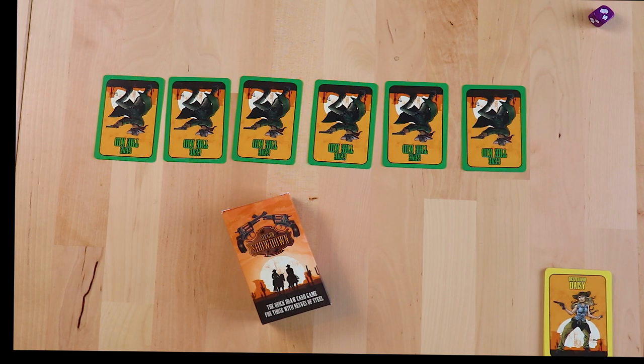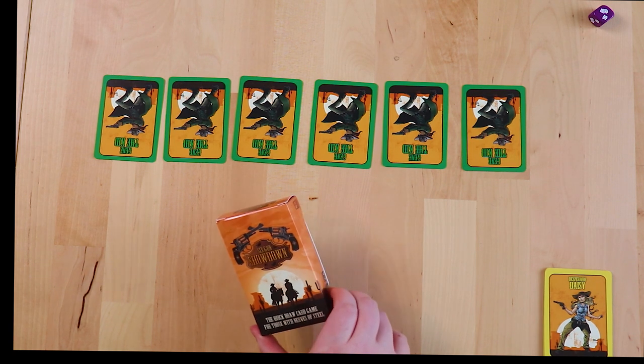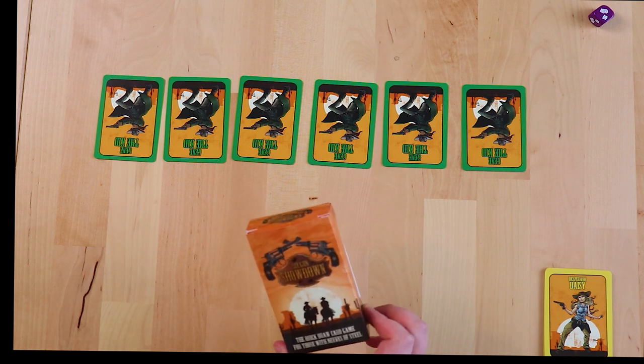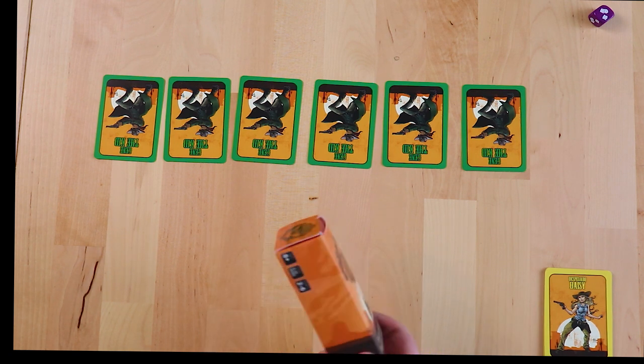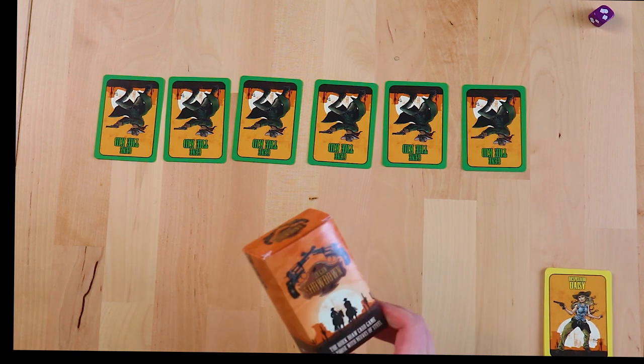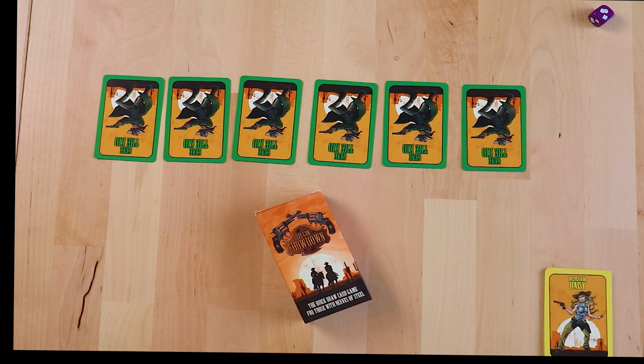Hello everybody and welcome to Board Game Inquisition, where we're here to offer you insights and information about your board games. Today we're doing a Let's Play preview for Six-Gun Showdown, which is this beautifully tiny box game. It is for 2-6 players, it's for ages 8 and up, it's supposed to take 5-10 minutes to play, and it comes from Red Well Games. It's going to be available on Kickstarter on the 6th of the 6th at 6pm.